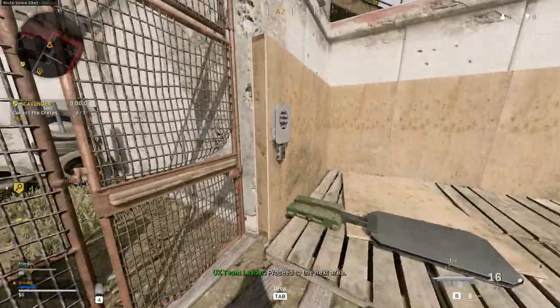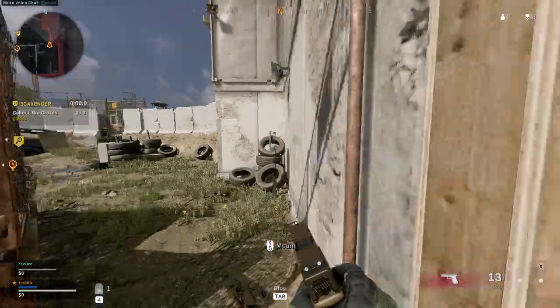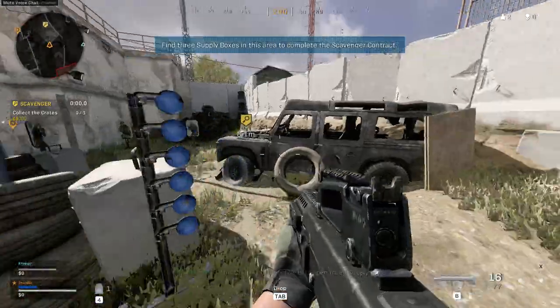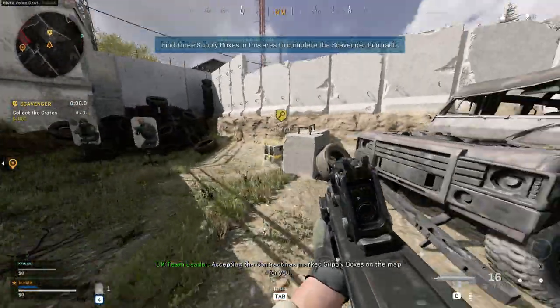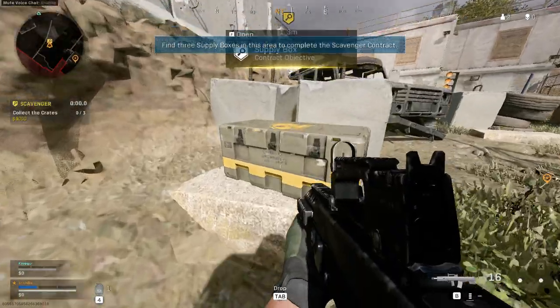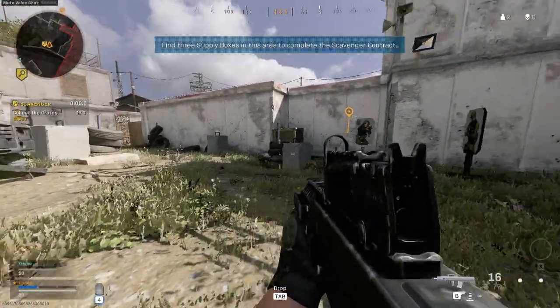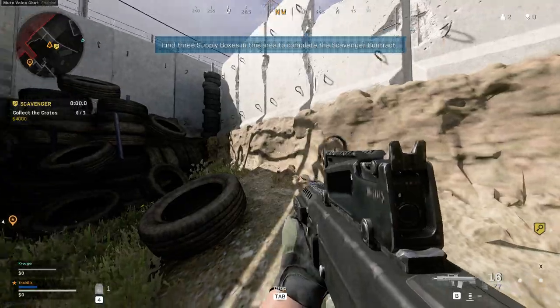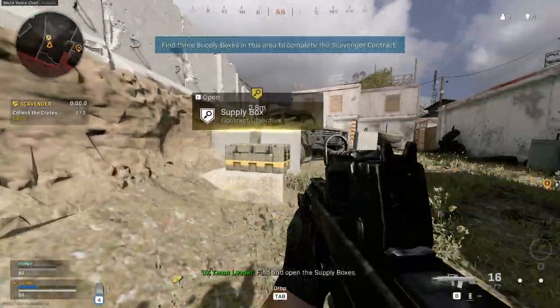Proceed to the next area. This contract's objective is to open three supply boxes. Accepting the contract has marked supply boxes on the map for you. Find and open the supply boxes.